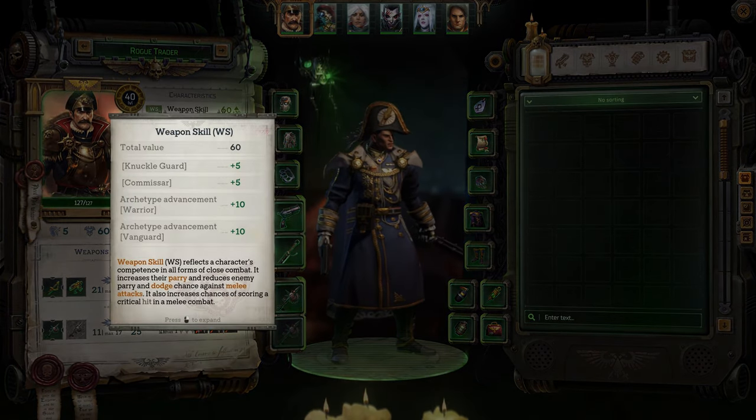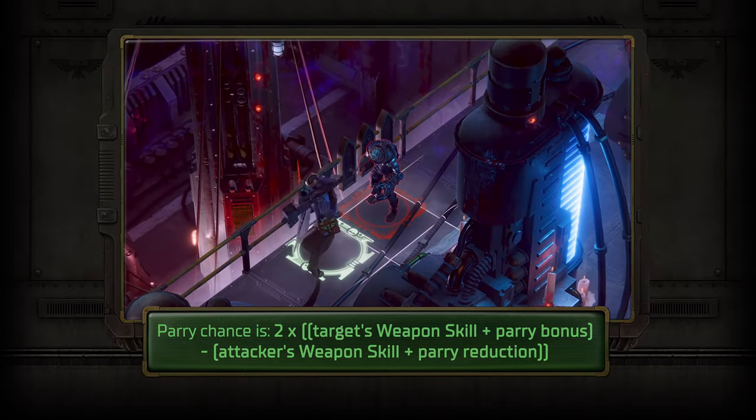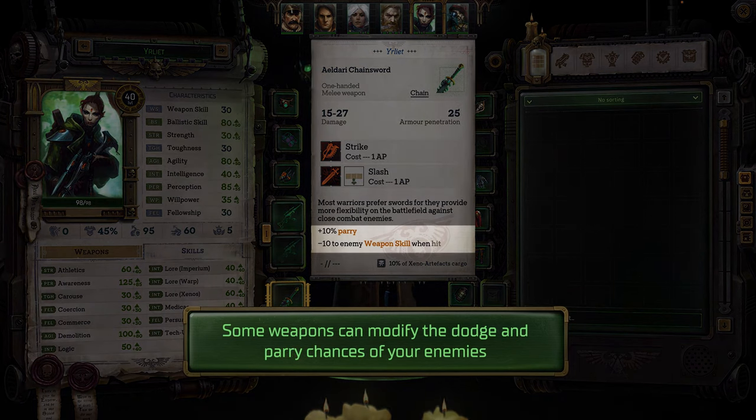For close combat, weapon skill and agility are the most important characteristics. By default, your melee attacks will always hit, but your enemies will also always try to parry or dodge — whichever chance is higher.